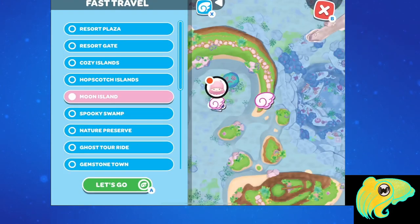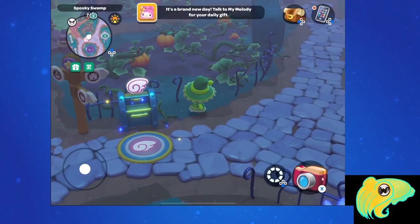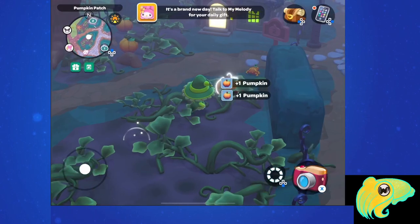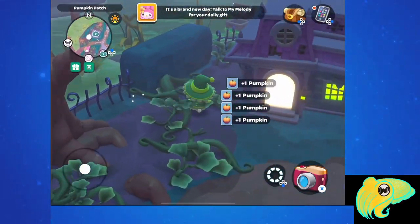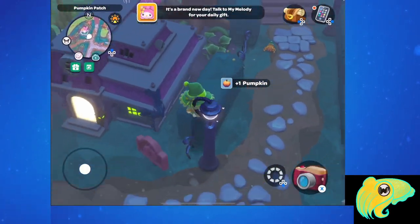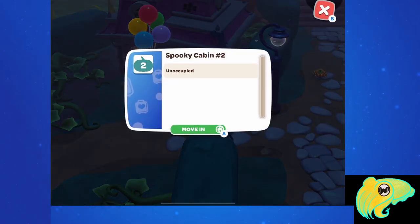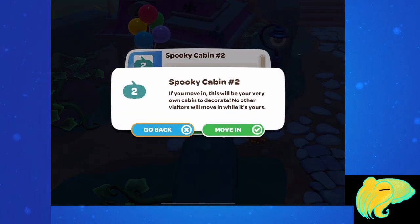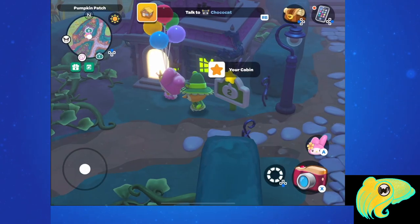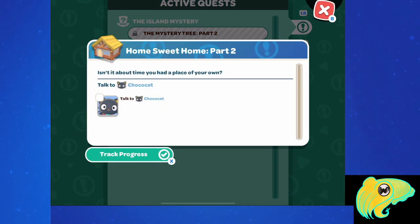They also let you know that you can change your mind and choose a different cabin later. I already had a cabin repaired that we'd been using as the Critter House. Go find your repaired cabin and walk up to the sign outside it and click on it — you'll have the option to move in. It tells you that if you move into this cabin, no visitors will use it as their cabin when they're visiting. Then go back and talk to Chococat to finish Part 2.